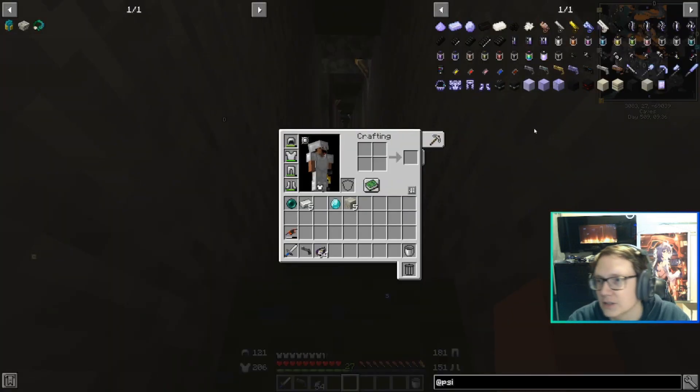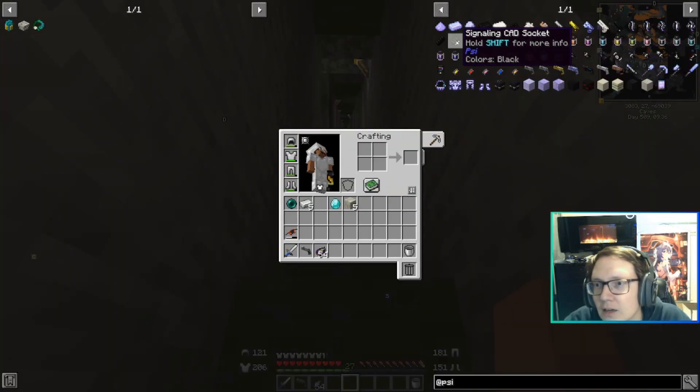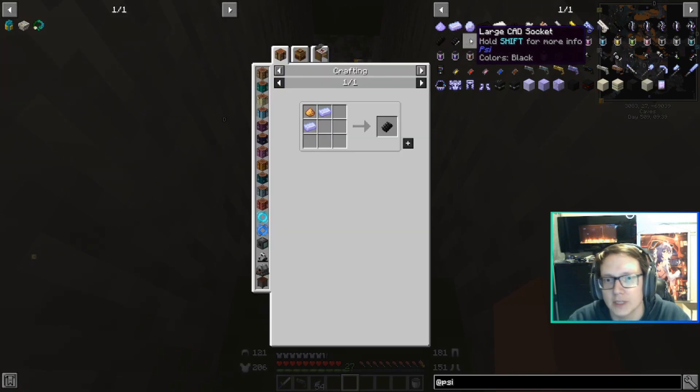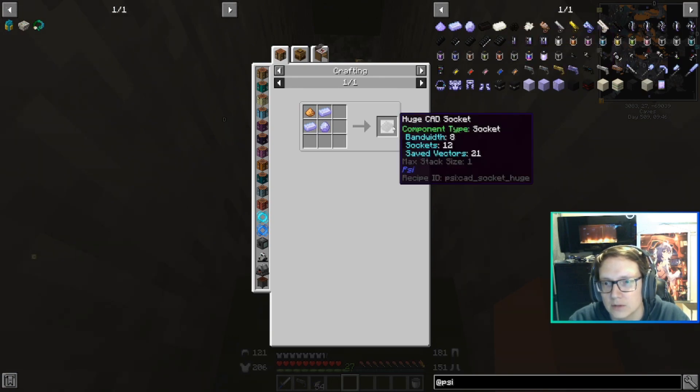So I am going to need to get a better CAD. Let's see: basic CAD, signaling CAD, large CAD. So I can do a large CAD. Transmissive CAD? Huge CAD. Huge CAD would work here.